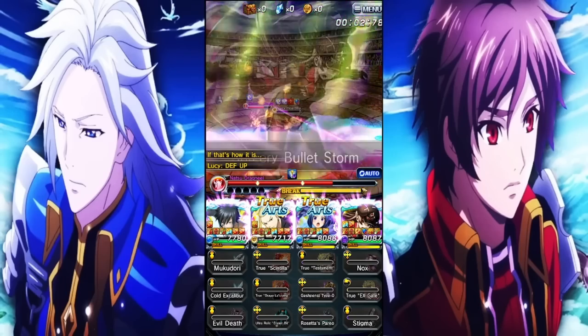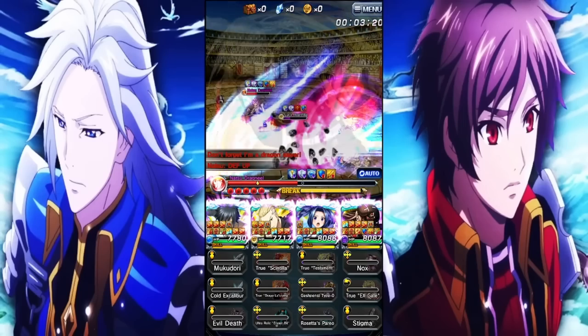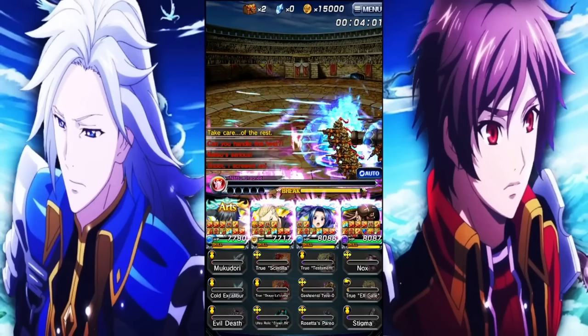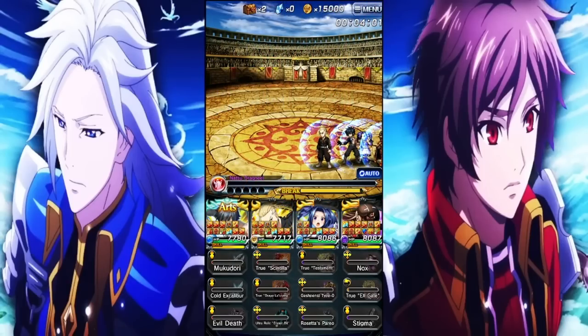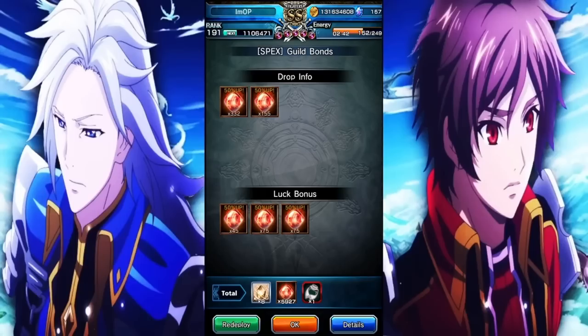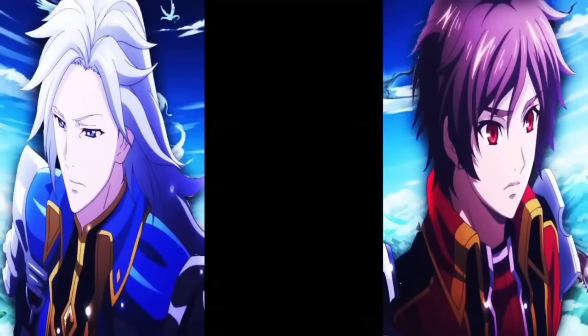If we go into any kind of farmable content — like events and stuff like that — it's not an issue at all for Gray. He's going to be able to just instantly blow up anything in front of him. Even if you didn't have this exact team, whether you went with a mono water team or just whatever team you wanted, you could run him alongside other nukers — like a Gray and Simon combo — and really supply the team with a lot of art gauge just from Gray's true art alone. 1.8 million from Gray and everyone else cleans up.